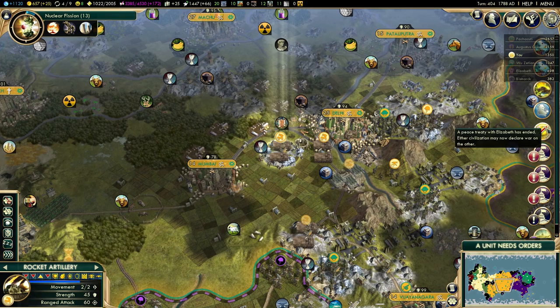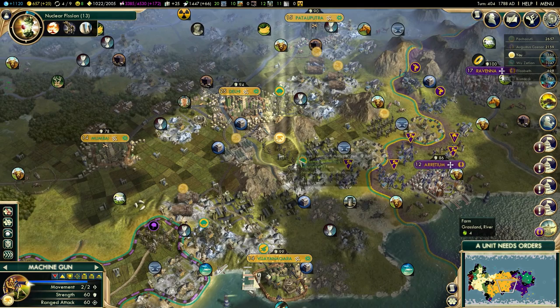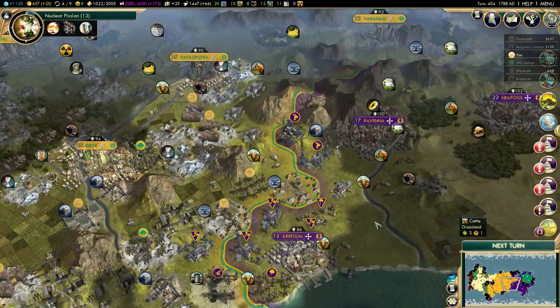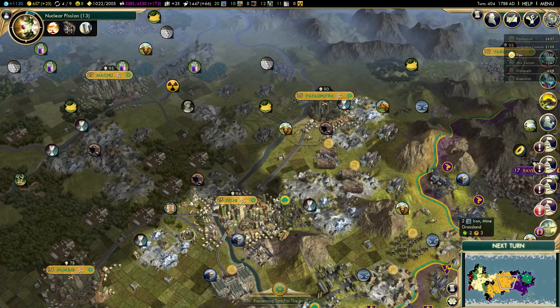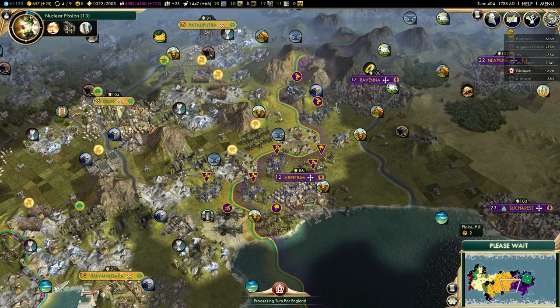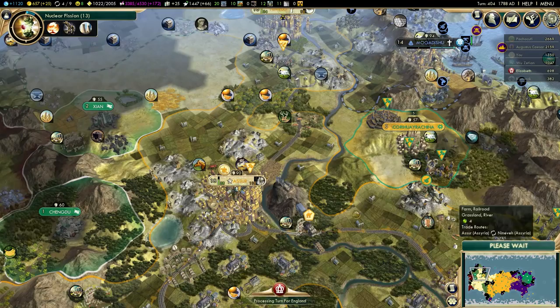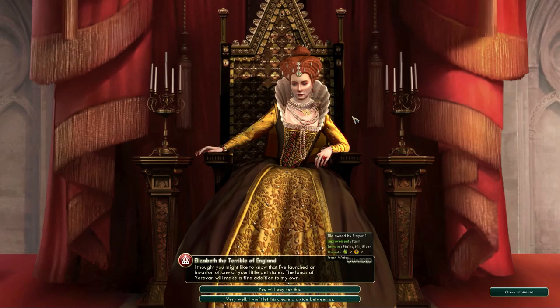My peace treaty with Elizabeth ended, but I'm not going to declare another war on her - she's already crippled to the point where she can't really do anything in this game. The Romans might ask me to declare war, so I'll back up a little bit. This game should be done before turn 500 most likely. The spaceship construction will take longer on epic speed, and research takes longer too. 13 more turns for Apollo program.